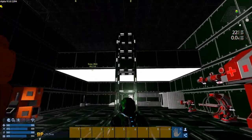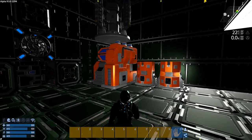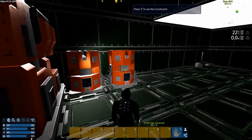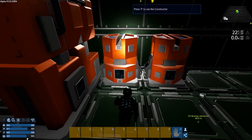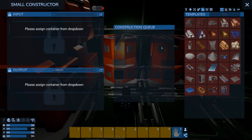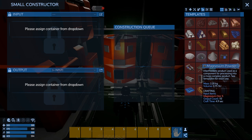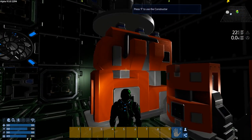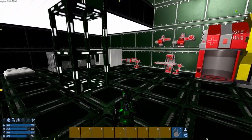You'll notice I've got one advanced constructor and two small constructors. The two smalls are going to be doing the bulk of the ore refining for any ores they can refine, which is pretty much everything except for erestrum and zascosium. They can also do magnesium powder and refine pellets if we need. They can make small fuel packs, and we can use the advanced constructor to make actual promethium fuel packs when we need them.